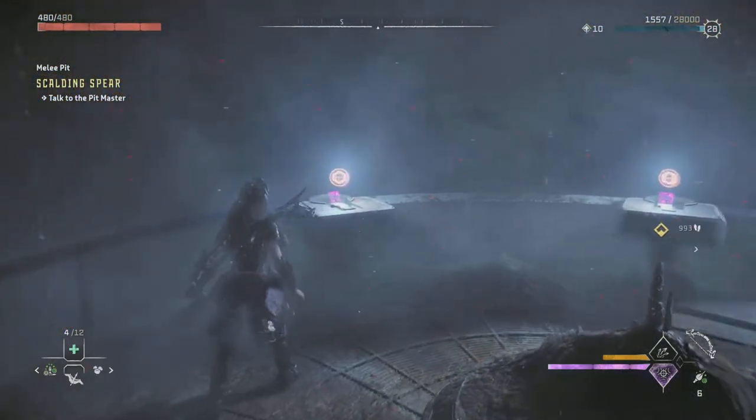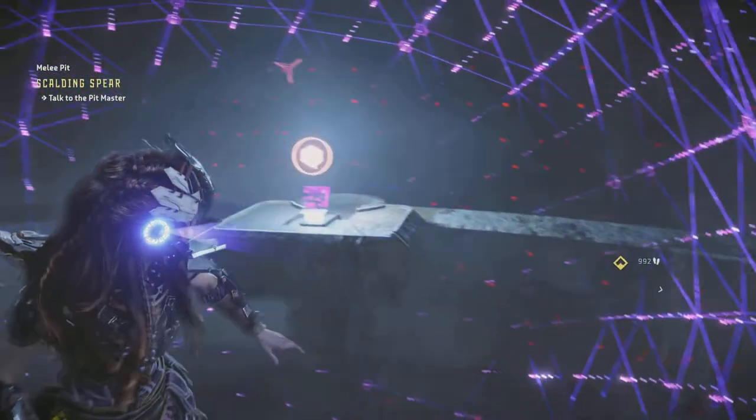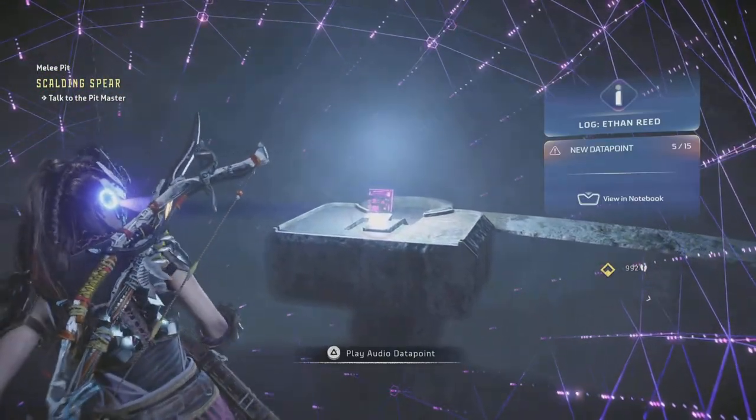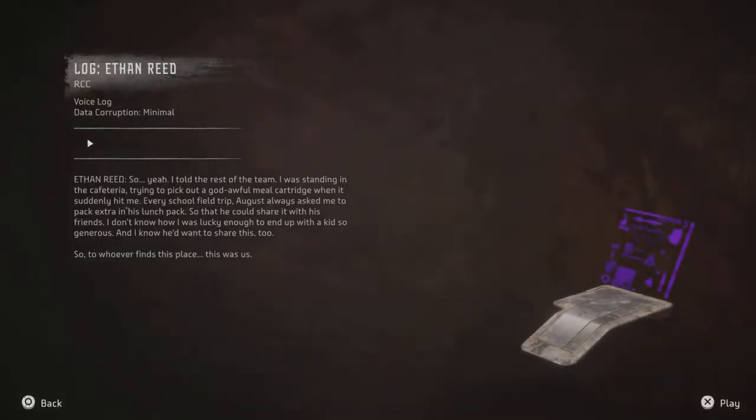Now it's up to you — you've got to scan these data pads and read them all if you wish, but that's the secrets of the room. And like I say, I will leave the code on the screen at the end of this video. Thanks a lot for watching and please check out my other Horizon Forbidden West videos. Thanks, bye!